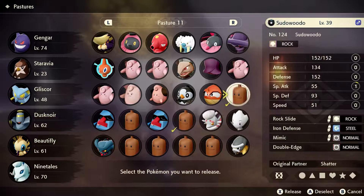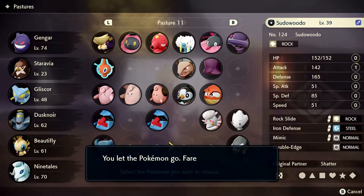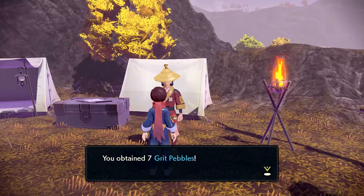And even if I didn't get a shiny from a mass outbreak, I ended up capturing and then releasing a bunch of non-shiny Pokemon, and that's a great way to accrue grit dust, gravel, pebbles, and rocks.